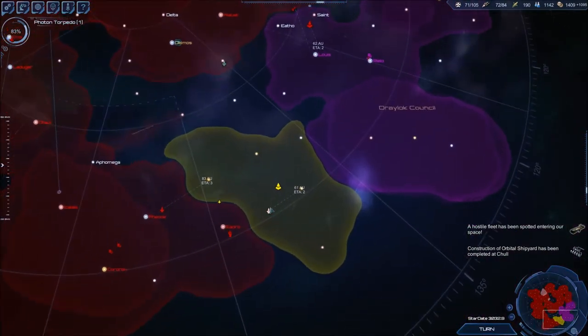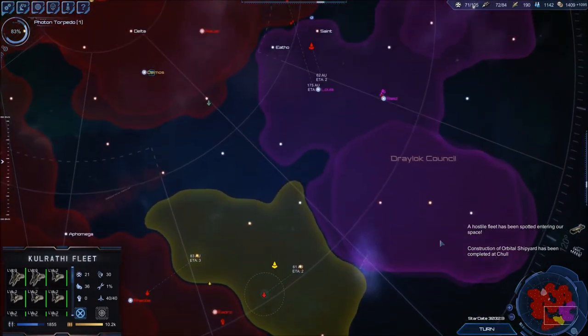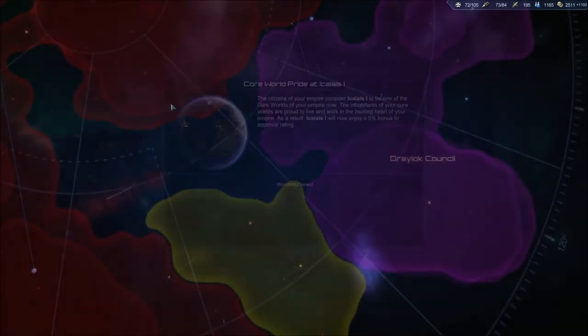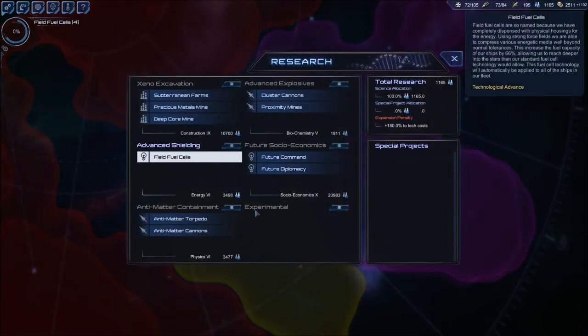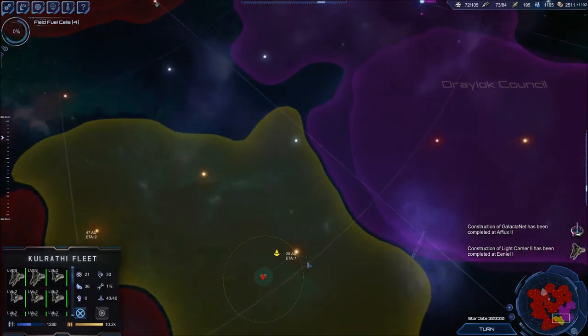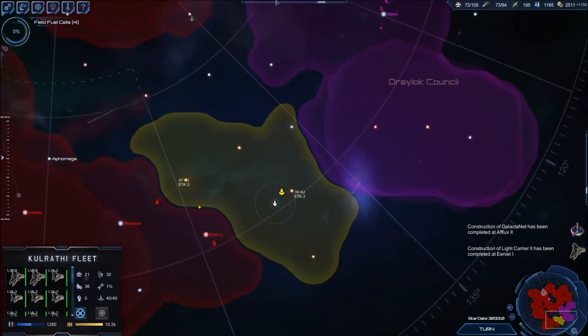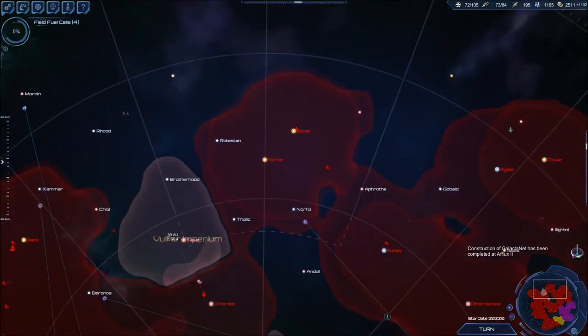Nice life upgrade. Two turns we arrive at Lewis. The next turn we want to declare war on them. Thanks for letting me know where your homeworld is — that's helpful. We weren't going to do anything there, so it doesn't matter.